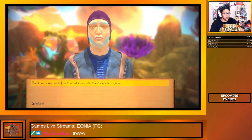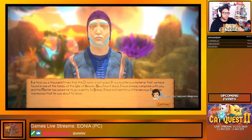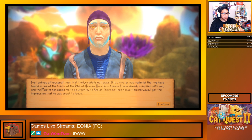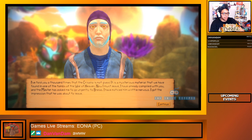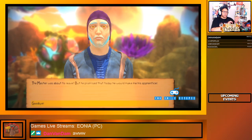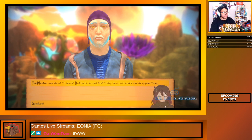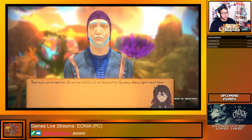I don't know why they're made of glass. I told you a thousand times — it's not glass, it's a mysterious material found in one of the tombs of the War of Heaven. The master has asked me to go urgently to Burlesse. I noticed him a little nervous — I got the impression he was about to leave. The master was about to leave, but he promised that today he would make me his apprentice. Then hurry up and meet him, do not be late.